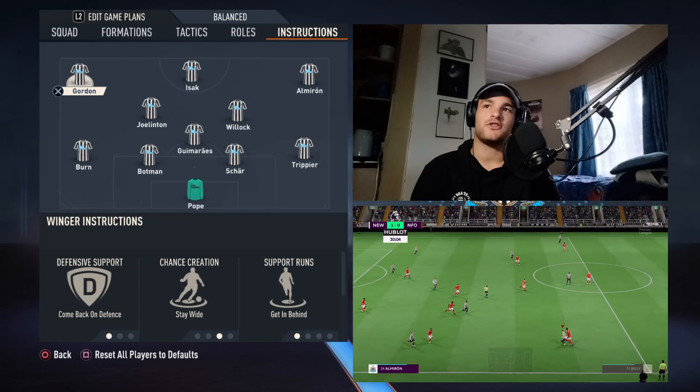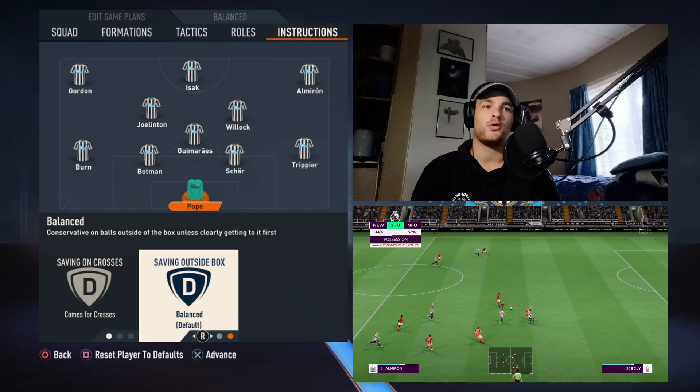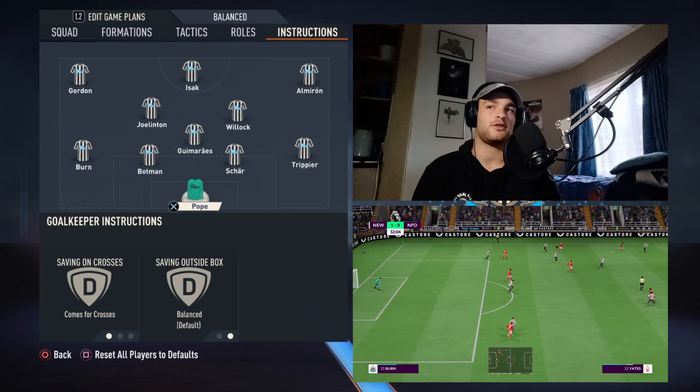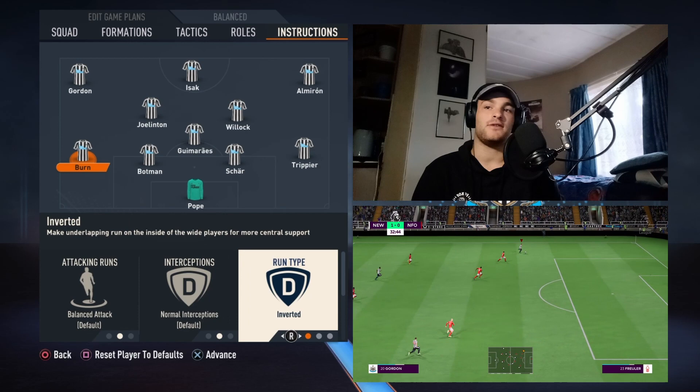As for the instructions, we're going to start off with Nick Pope — come for crosses. You can have him as a sweeper keeper, although I do feel like he is not a good enough sweeper keeper. Ball to feet is not his best thing, but saving the goal is. Come for crosses is essential, and I have it set on balanced. As for the fullback, slightly different — we have it set on inverted, and that is that for Dan Byrne.